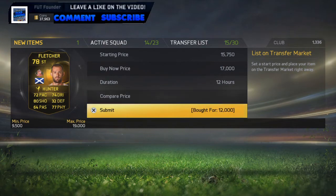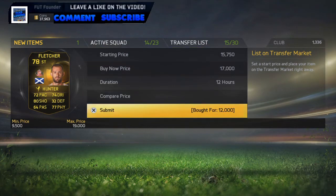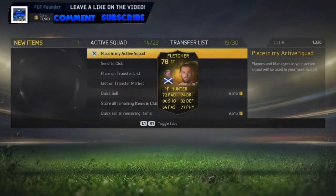We pick up a Stephen Fletcher here for 12,000 coins and put him on the market for 17,000 coins. That would be a nice 5k profit if he sells.